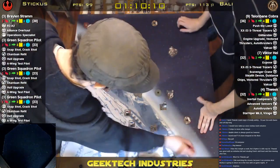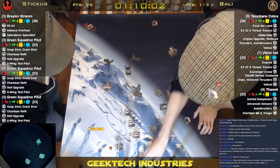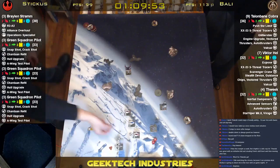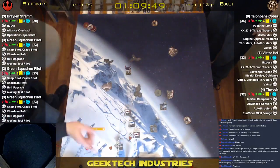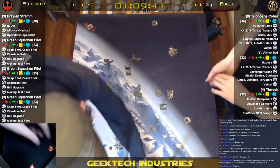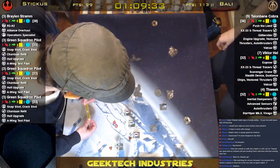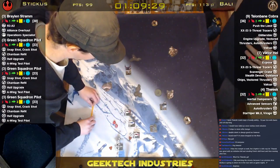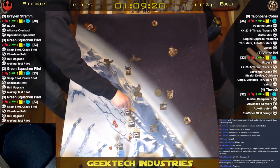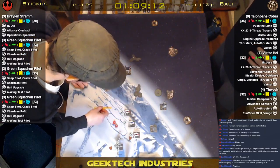So this guy's going to get a snapshot — two dice, cannot be modified. One hit, no evades — you take a stress. Oh-ho-ho-ho! Unfortunately, you immediately lose your stealth device. I hit, so Ops Spec doesn't trigger. This guy is also going to snapshot — two dice, one hit. Ops Spec triggers — I'm going to give this guy a focus. A friendly ship at range one to two performs an attack that does not hit, and you may assign one focus token to a friendly ship at range one to three of the attacker. Snapshot!